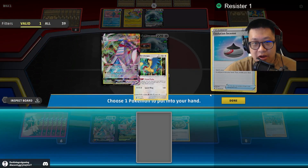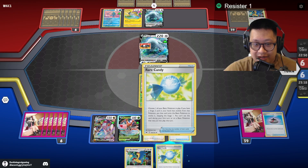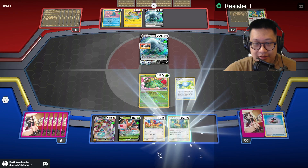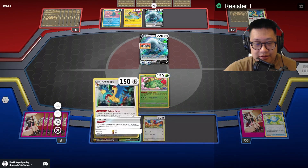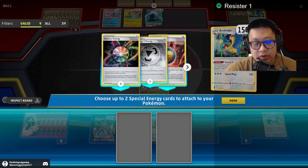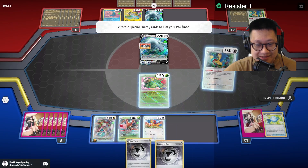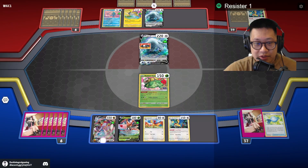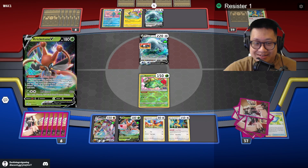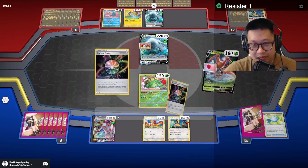Let's go ahead and grab our Archeops. Perfect. Rare Candy that up. Primal Turbo — we're going to drop the two Steel Energy so now you have no weakness. Come on, Cricketmaster, keep feeding some crickets. We already played a supporter — let me see what else we can play.